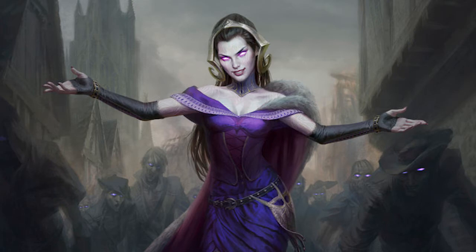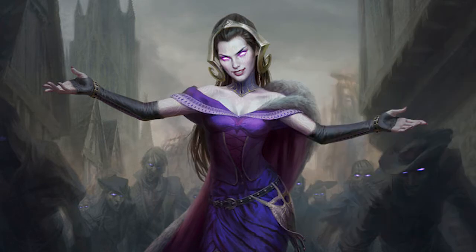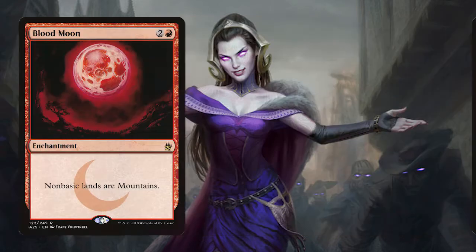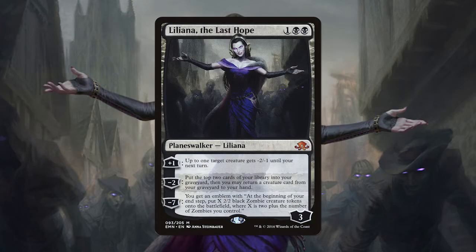All of this removal means it is really difficult for creature matchups to get ahead because they are constantly running into more and more removal spells. Generally this strategy isn't the best because you're essentially trading 1 for 1 with your opponent, but thanks to Young Pyromancer you're actually getting ahead with every spell you cast. The rest of the spells consist of a playset of Lingering Souls for more creature tokens, 2 Blood Moon to shut down Tron and other decks with a greedy land base, and 1 Liliana the Last Hope, which is great against small creatures and helps you cast your Revelers in a pinch.